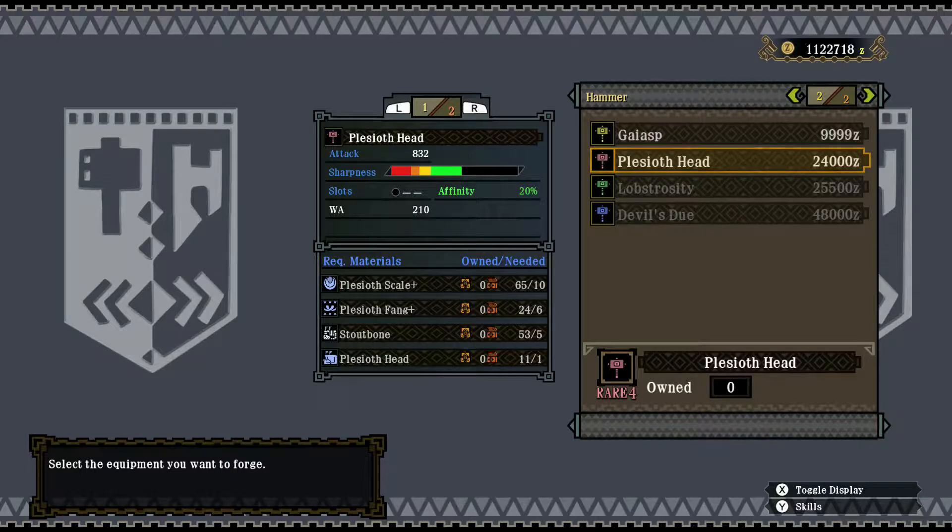And 210 water damage, which is quite nice. It requires Plesiod Scales, Plesiod Fangs, Steric Bones — which we get from both the Lagombi and the Volvidon, as well as the Arzuros I believe — and one Plesiod Head. Luckily I have 11 of those, so no problem.